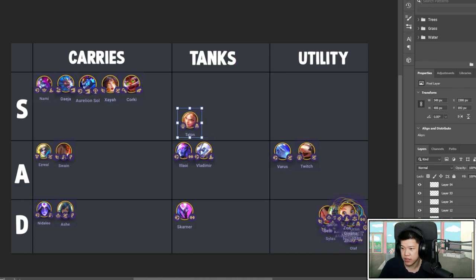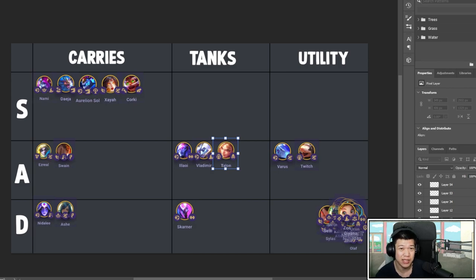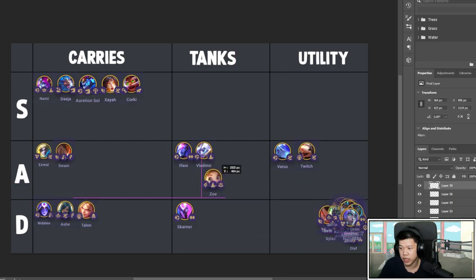Talon has not been a great unit to carry with. He has too much mana — I don't know why they nerfed him so much. He basically has a built-in Guardian Angel, which isn't OP because of the mana cost. He can get caught easily, hits only one target, and the swords tickle basically, giving mana to the enemy team. Definitely D tier — you don't even want him as utility; the 10 AD doesn't do justice.